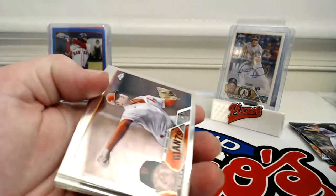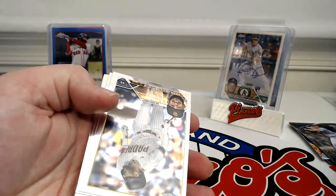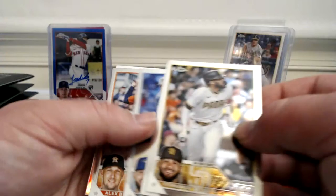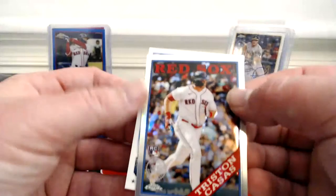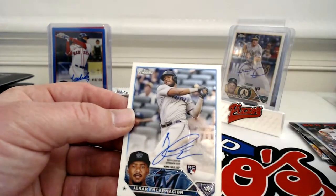Hope everybody at the National is having a great time. I did have somebody willing to grab me some silver packs and boxes, so I'll have at least eight silver packs worth of cards from there. Second auto — Edwin Diaz refractor. Fernando Tatis, Drew Waters, Noah, Alex Bregman, Tristan Casas rookie — and it's on the Marlins — Jera and Castillo Incarnacion rookie auto.